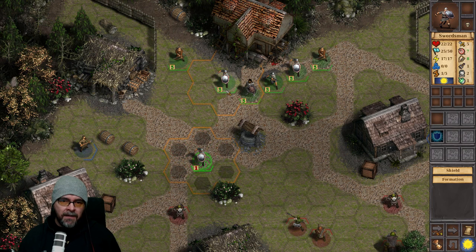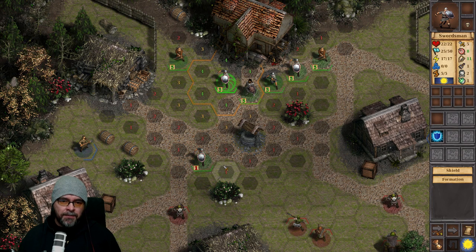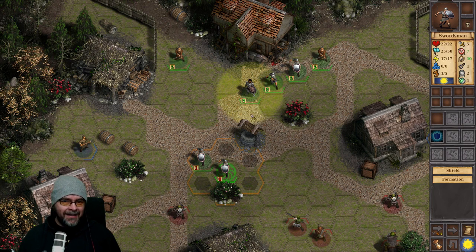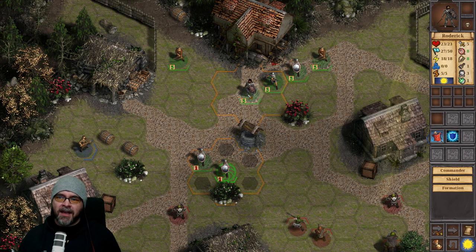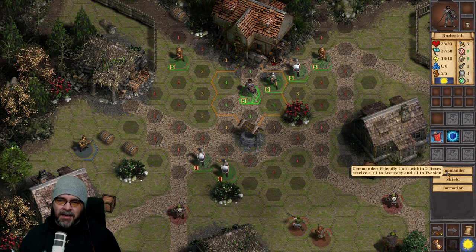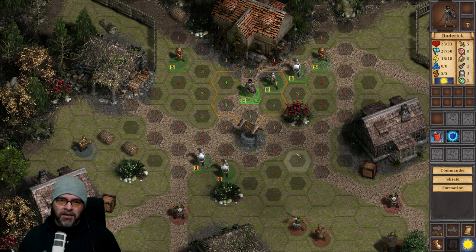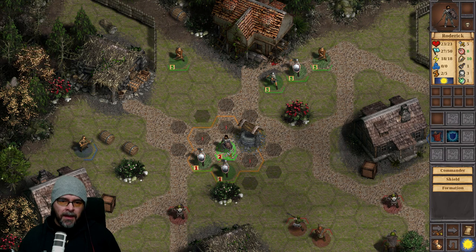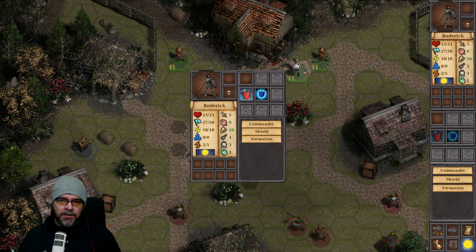Clicking a unit shows its facing — we want to get the buddy next to him. Hide behind the hedge, which is swaying! There's Roderick. These guys have 22 hit points. He's a commander — units within 2 hexes receive plus 1 to accuracy and plus 1 to evasion. We don't want him to die, so we'll put him here and leave him there.